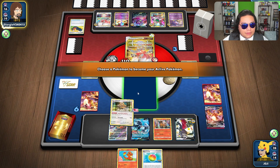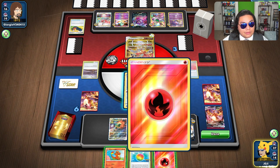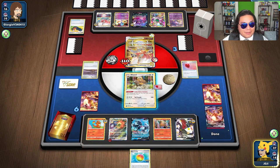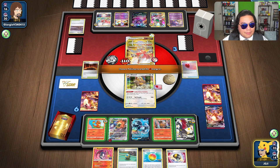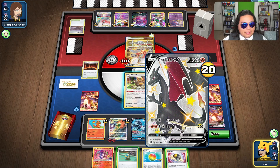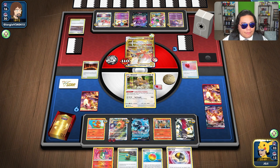We're going to move up Bibarel first. Let's attach from hand. I don't want to play this, but I also want to draw cards — let's play it. Perfect, the Magma Basin. We will attach to here. I could set up for the other Charizard now. I also expect it to get knocked out — that's the other thing.